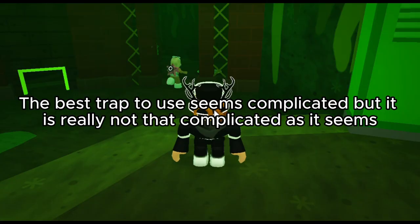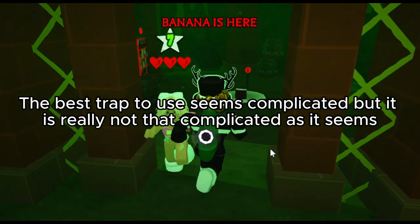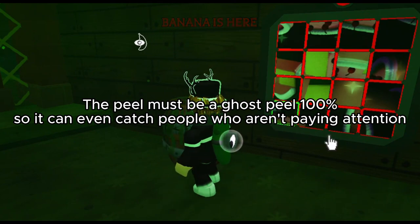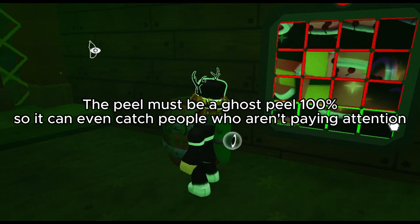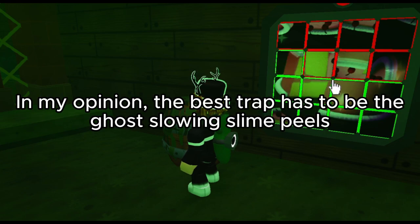Now let's move on to the traps. The best trap to use seems complicated, but it is really not that complicated as it seems. The peel must be a ghost peel, 100%, so it can even catch people who aren't paying attention. In my opinion, the best trap has to be the ghost slowing slime peels.